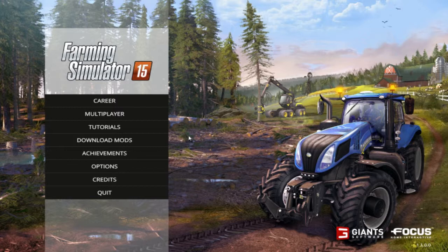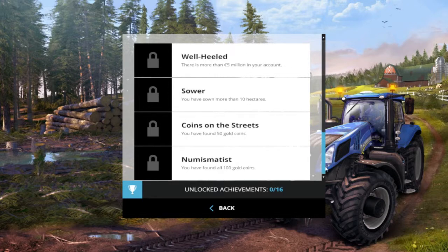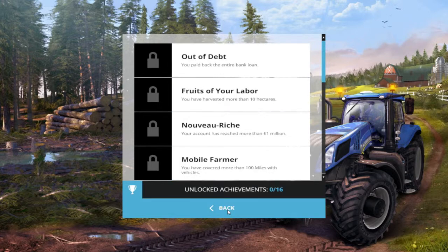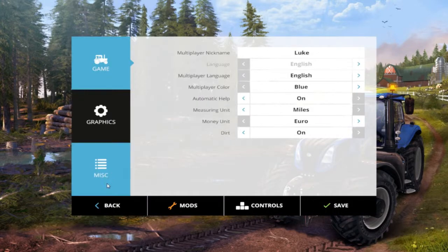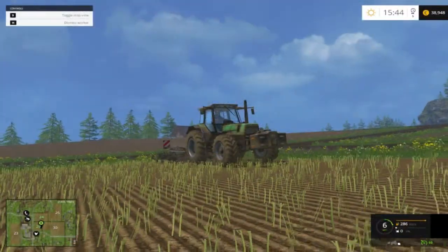Moving down we have Achievements. This game is on Steam, and there are 16 achievements you can earn by playing the game — some easy, some hard. We also have the basic Options for graphics and settings, plus Credits and Quit. That's what you get on the main menu, so let's jump into the game and see what's different within Farming Simulator 2015.